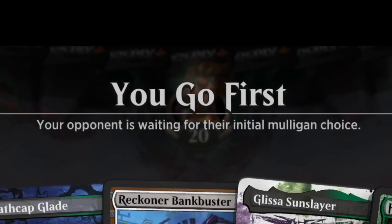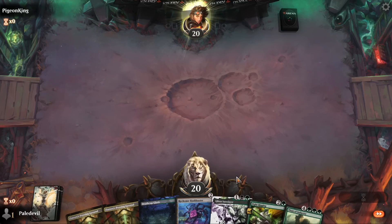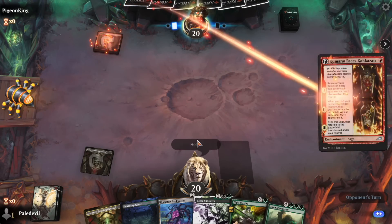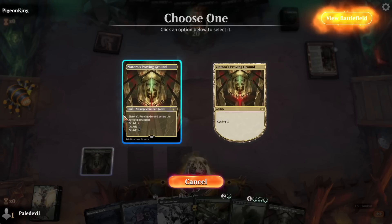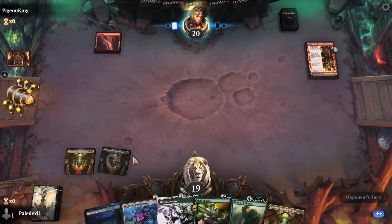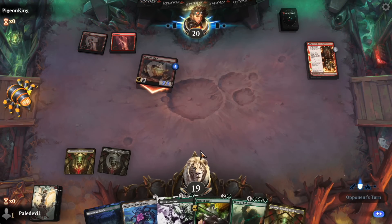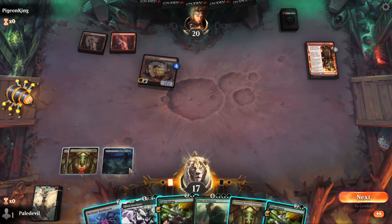My luck is starting to change and this hand — well, it's fine. We just need to find one big creature; it's three tapped lands which is pretty gross. Mono red! I love mono red. We are on the play so if you're gonna make a deck in today's meta, it should be able to handle aggressive decks on the play. We have two Fight Riggings and a Glissa.